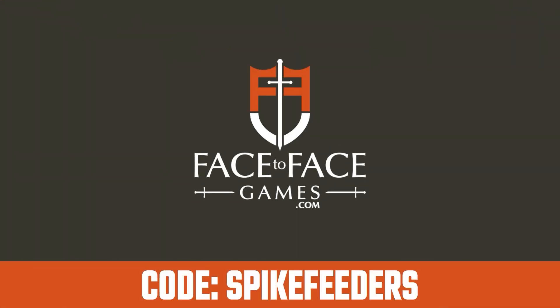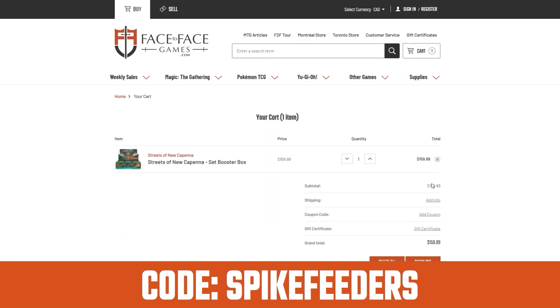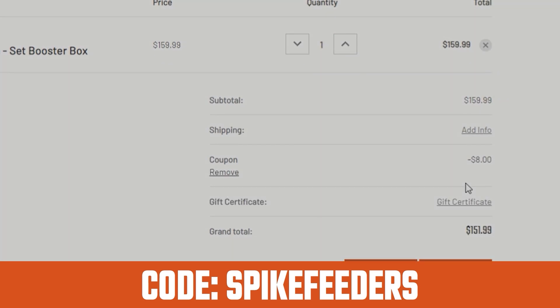Use code SPIKE FEEDERS for 5% off at Face to Face Games. You can shop in US dollars, Canadian dollars, or even euros and they'll ship just about everywhere. That's code SPIKE FEEDERS at checkout at facetofacegames.com to help support the show.